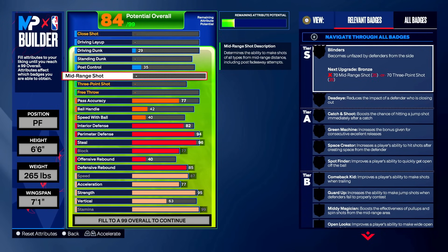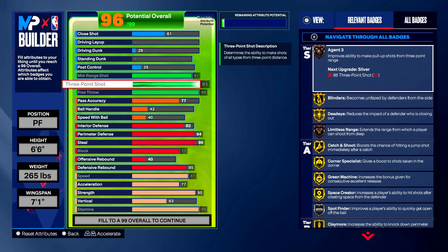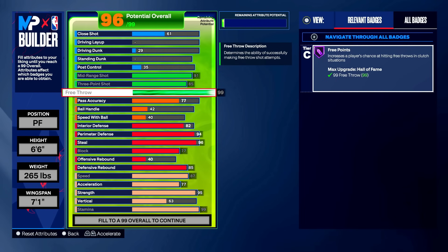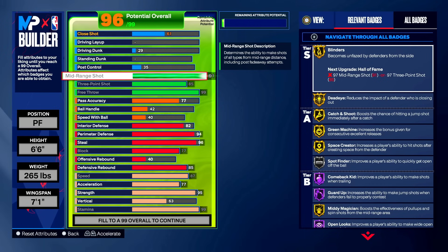For shooting on the rec/pro-am build, mid-range goes to 91 — that's a lot, but trust the process. Three-point shot is 85 and free throw is 99. We get T-Mac, a lot of badges on gold and hall of fame, and the 99 free throw — it's looking so good. With 91 mid-range you get access to all bases and badges like gold blinders, gold dead eye, catch and shoot, green machine, guard up, mini magician, and open looks. You might drop 30 or 40 points from the corner.